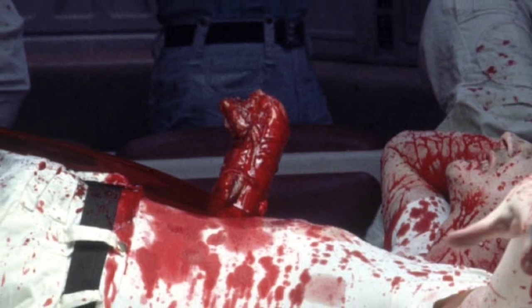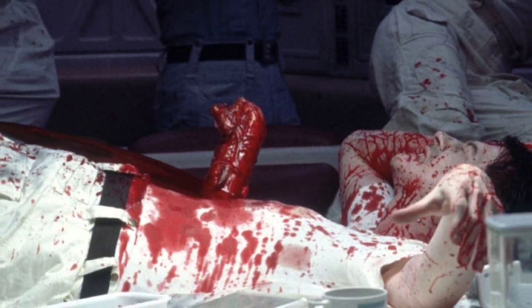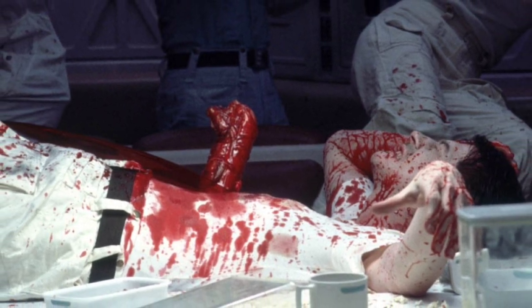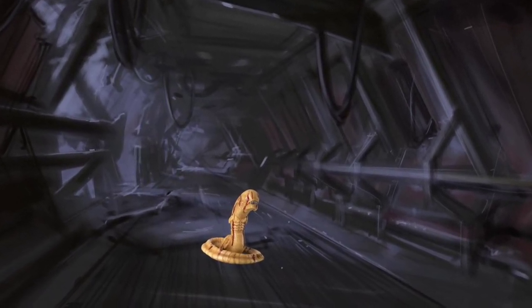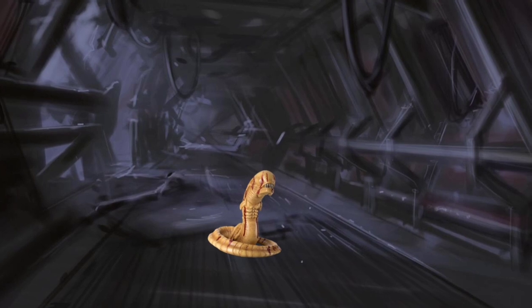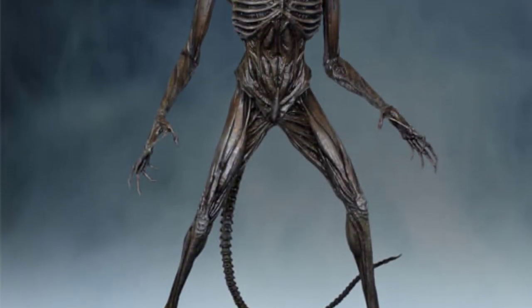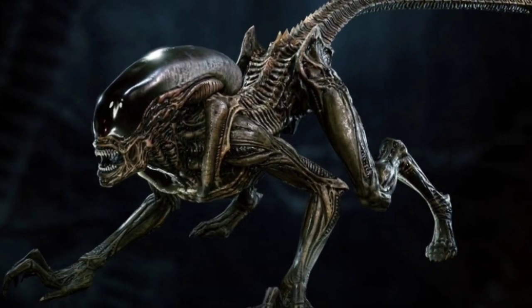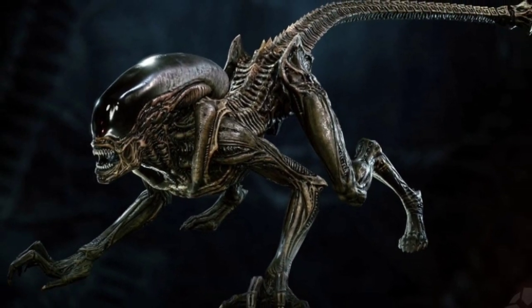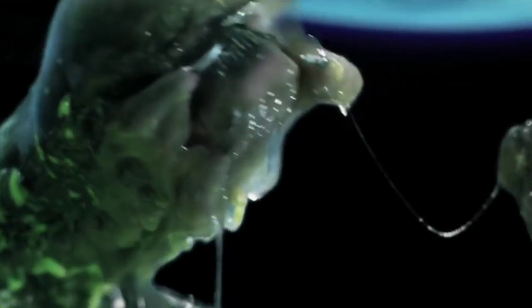Due to the developing Xenomorph assimilating some of its host's genetic traits during development — in a process dubbed DNA Reflex — chestbursters will vary in appearance depending on the species of the host lifeform they were born from. For example, Xenomorphs born from a bipedal host like a human will be bipedal themselves, but one born from a quadrupedal animal will take on a quadrupedal stance, and a Xenomorph with a Yautja as a host will feature their mandibles.